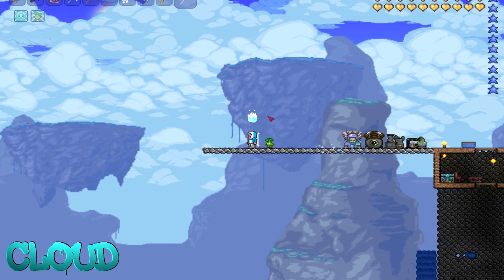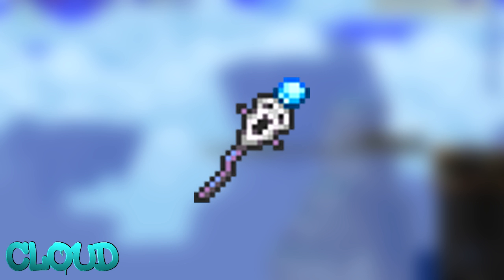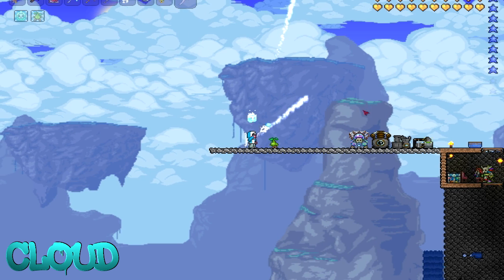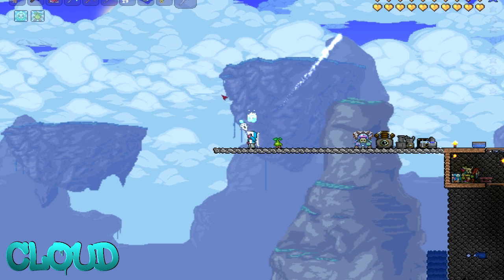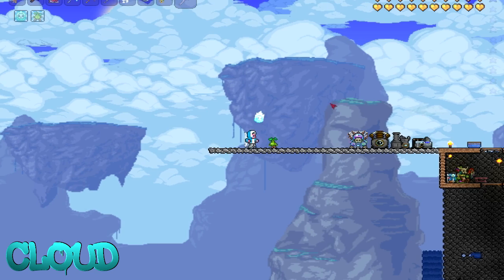How's it going everybody, Cloud here, and today I'm going to be showing you guys the Spectre Staff in Terraria 1.2. It's an all-right weapon — I like it, I think it's pretty cool.